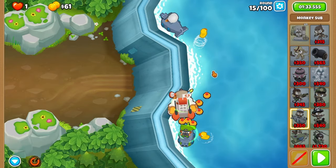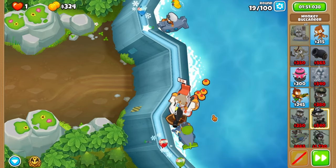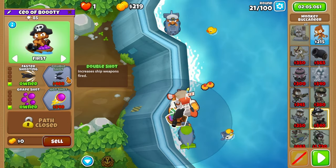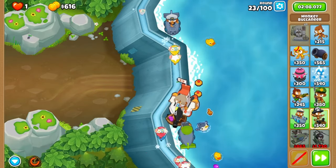After that, grab advanced intel on your bottom sub. Skip ahead to round 19 where you'll wedge a buccaneer between Brickle and your sub. Get grapeshot after round 20 and then faster shooting after 21. Activate naval tactics for 22 and pray through 23.